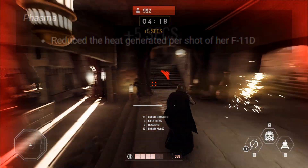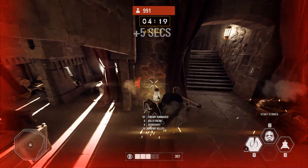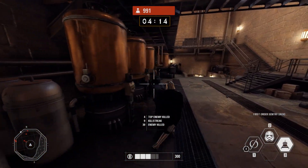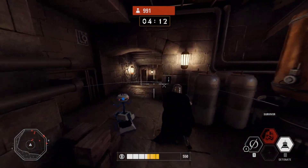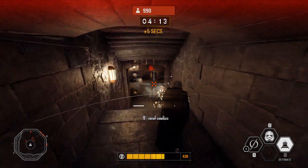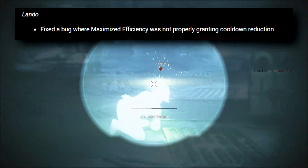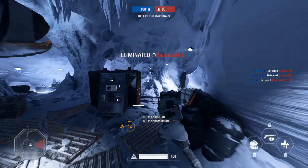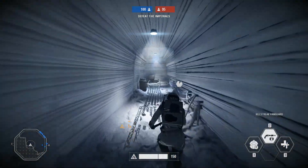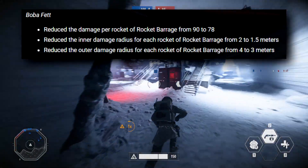Phasma has received a very well-needed buff to her blaster that will now not generate as much heat as before. I can also note that they have changed the sound effect of her blaster, which I think sounds a lot better — though I'm not sure why that wasn't added to the patch notes. Her staff still badly needs a buff; hopefully that will come in the next patch. Then we have Lando with a fixed bug for Maximized Efficiency that was not properly granting cooldown reduction — I actually have this card epic'd out, so I'm very glad they fixed that.